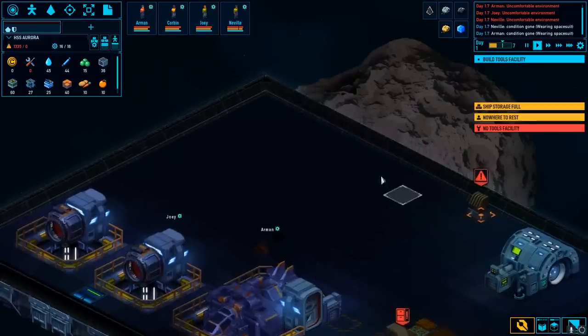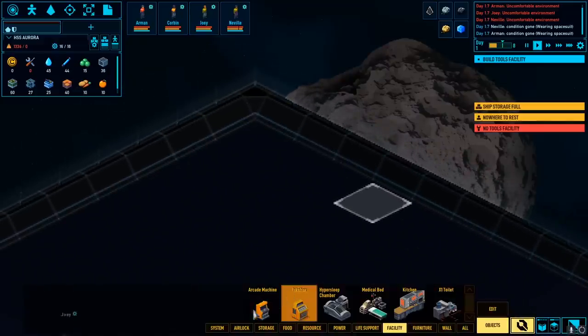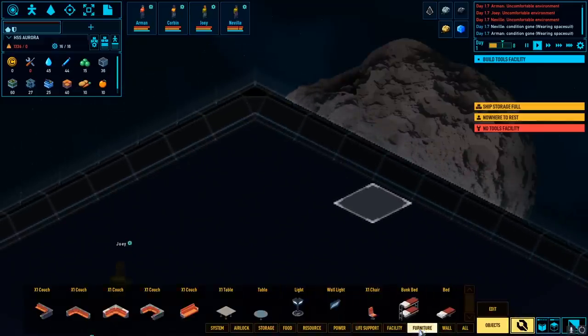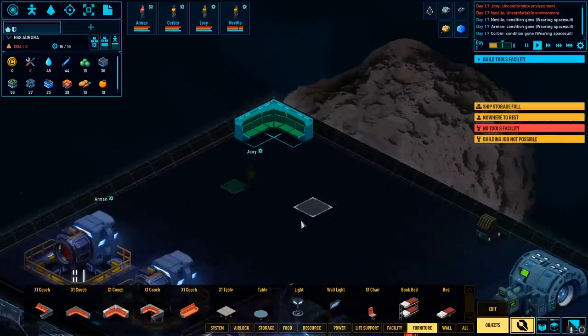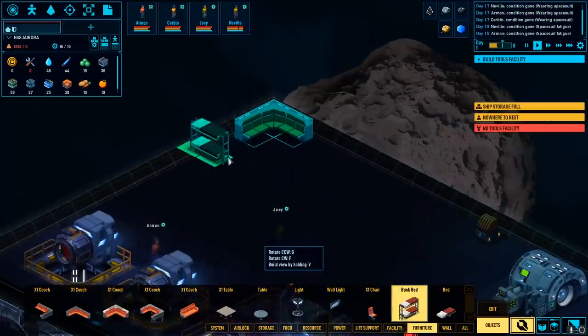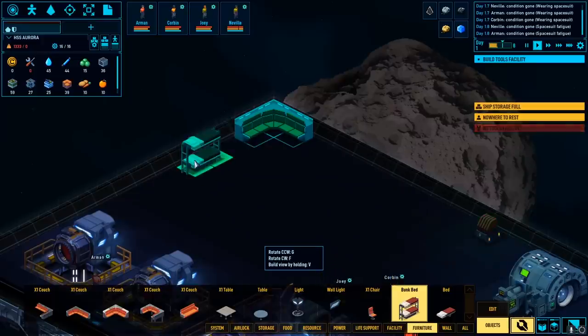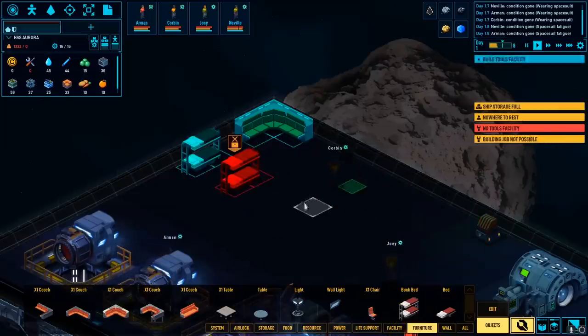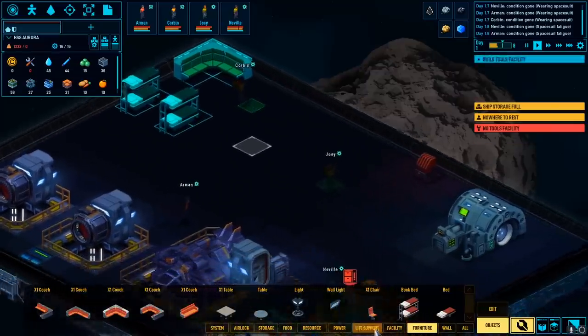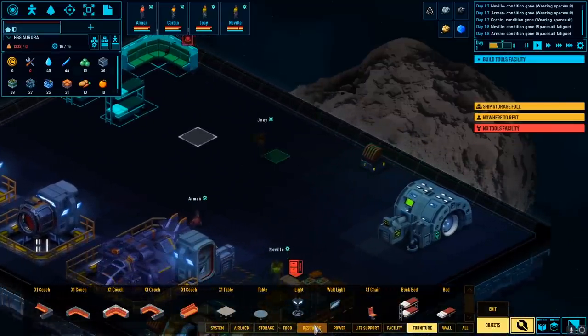Our crew wants a place to sit down, so let's start up in this corner. If we go to furniture, yeah, we can put down a couch — that'll be one of the things they want to start with. Then possibly an area to sleep too, so let's build some beds over here. Maybe we'll build a wall on this other side. We really need things to be cramped because in space, space is apparently limited, so we'll have to try to build everything in very tight quarters.